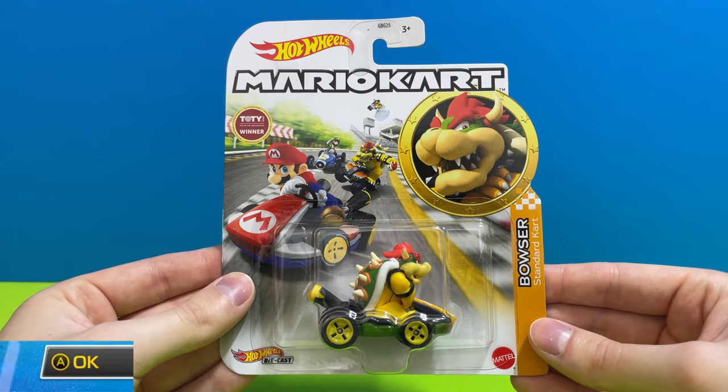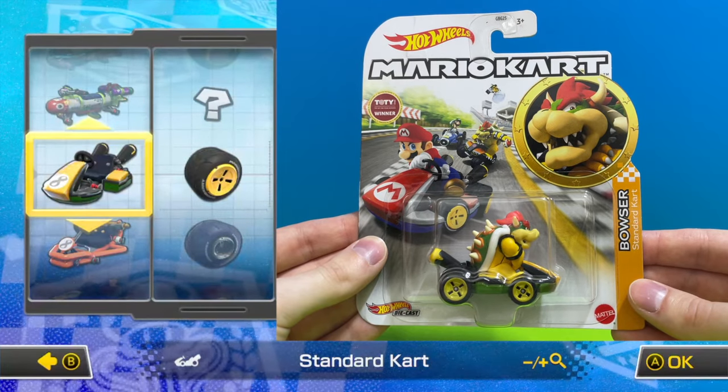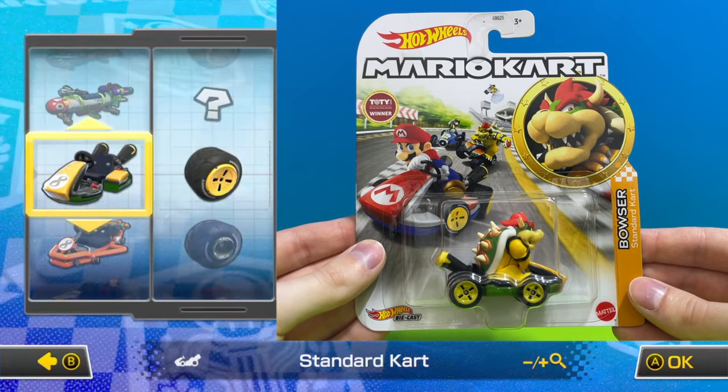The big bad Bowser makes another appearance, this time he's driving his standard go kart with the yellow standard wheels.